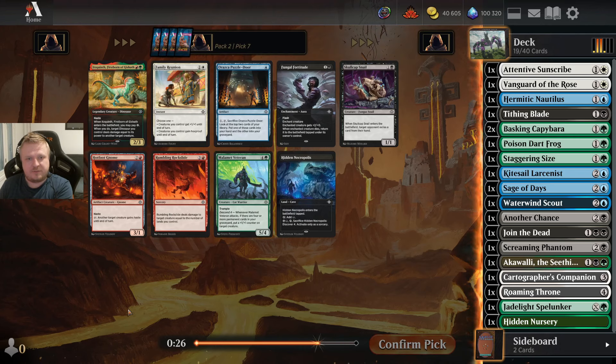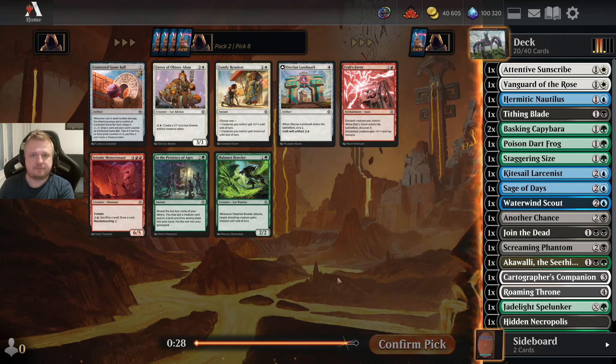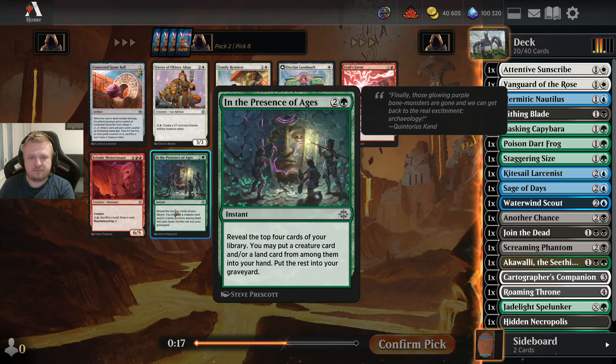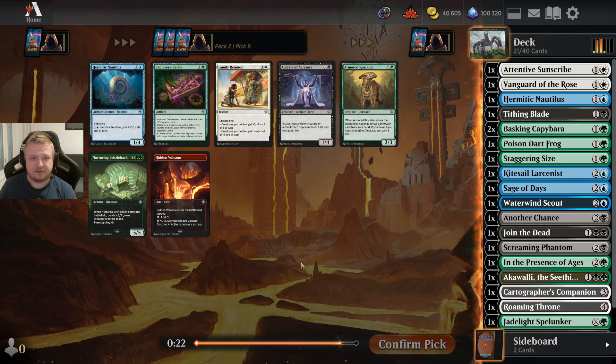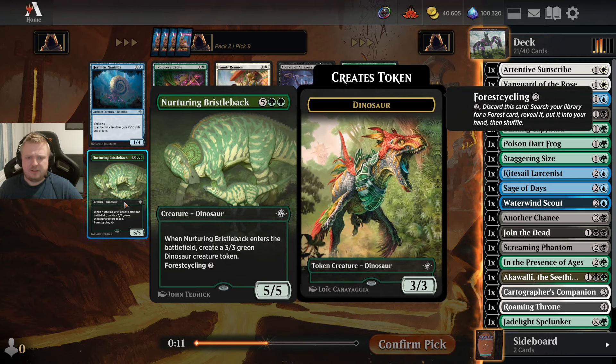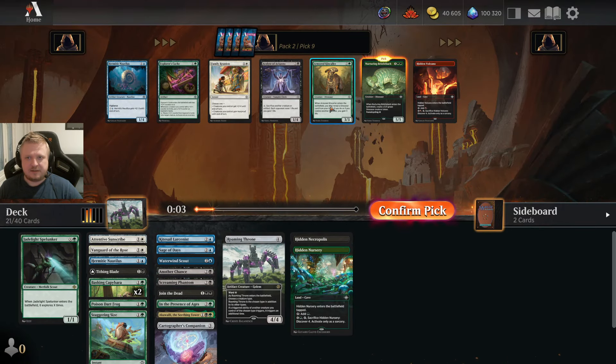That's a pretty late Iquint, but I'm not moving to green now. Skullcap's Nail isn't bad, but I think I'll take another cave if I'm black-green. In the Presence of Ages — it does work with Descent, and I have a couple of Cabybaras. It will also return stuff from your graveyard, but it's a two-for-one in that case. I don't like the Brawler. I'll take this thing; it's going to be a black-green deck, and the Explorer's Cache isn't the kind of card to run in there.